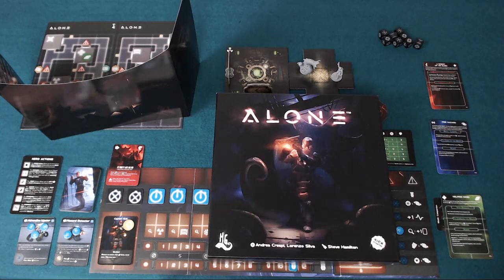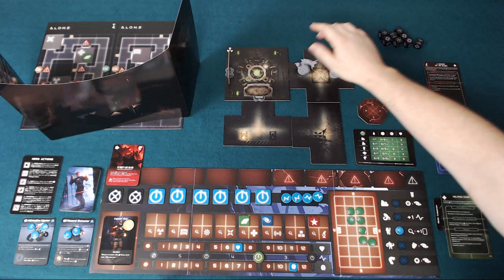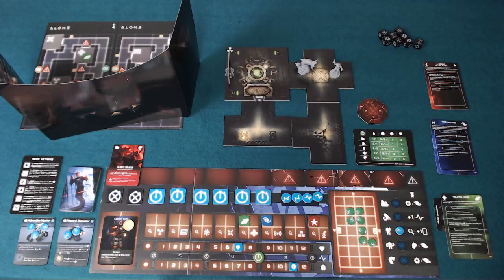Hello and welcome to this pit stop for Alone, a game from Horrible Games designed by Andrea Crespi and Lorenzo Silva. In Alone, one of the players is the sole survivor of a spaceship crash who has found themselves on a space station out in the galaxy. All of the other players — one to three more — control the creatures on this space station, trying to prevent the Alone hero from completing at least two missions in order to win the game.